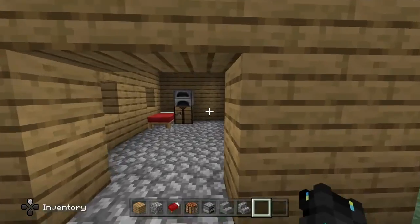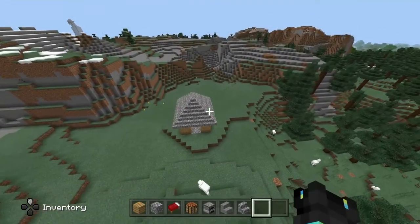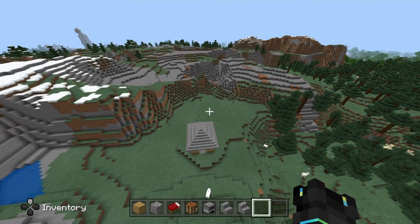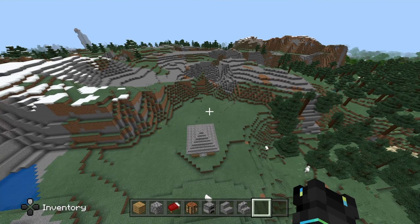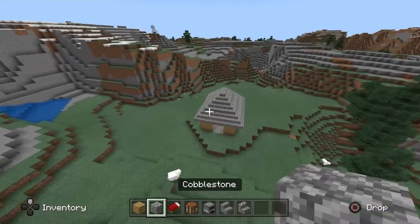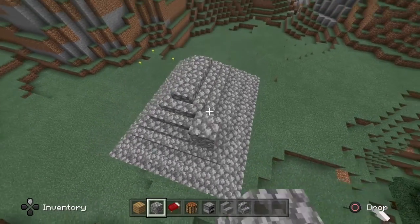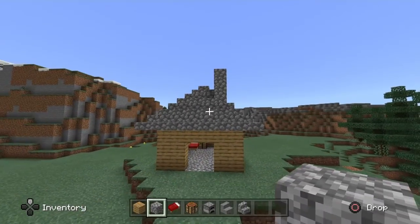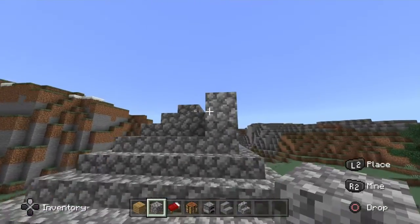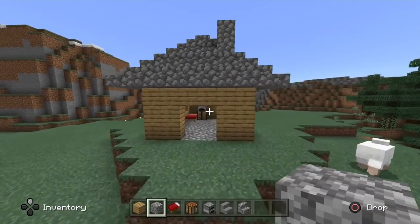Okay guys, when you've done that — you don't want to — let me just stop the video. I wish I wasn't copying the tutorial off... okay. So next you want to grab yourself some glass, put it on and add it right here, two blocks high — that's two blocks right there.